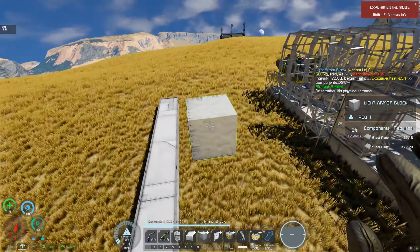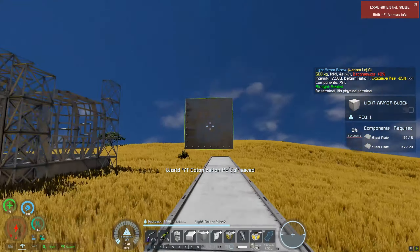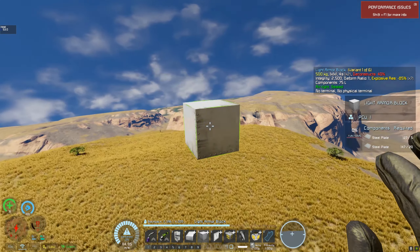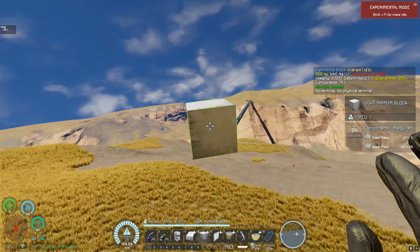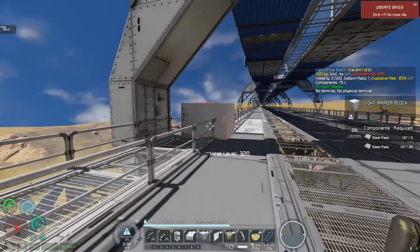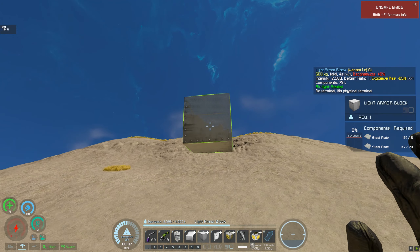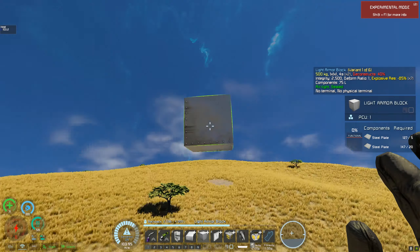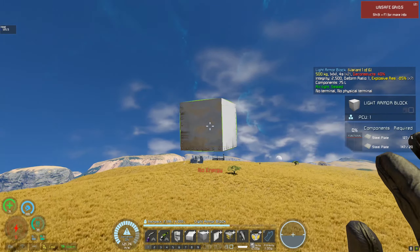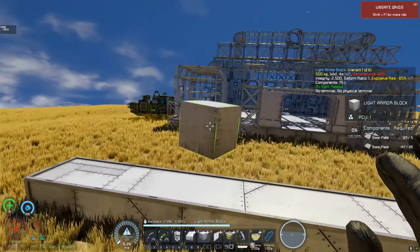I need to make archways. I want to quickly fly over to the bridge - if I make the archway to the same height as the bridge, then in theory any vehicles I make should fit in both. The bridge is about three high, so I'll make the archway three high as well. That's what I was trying to say before - I got distracted.